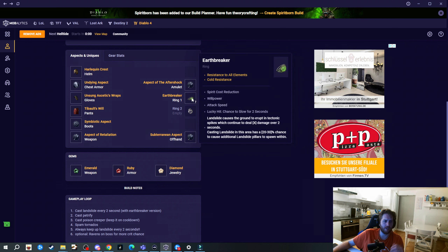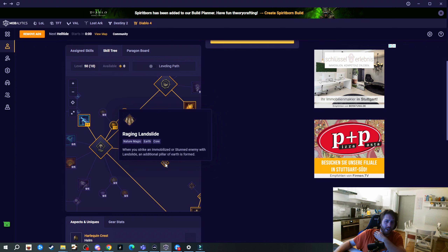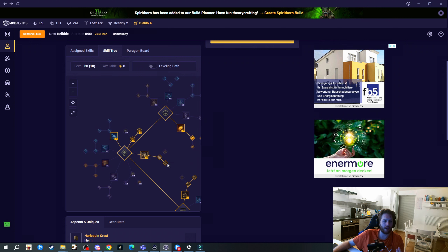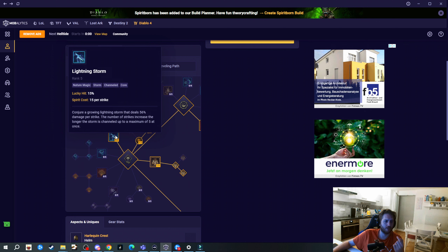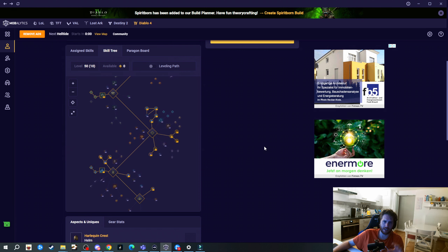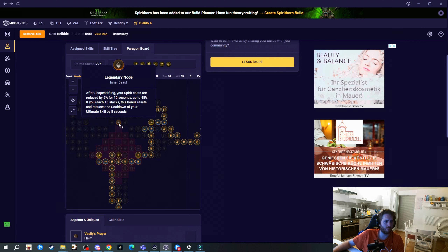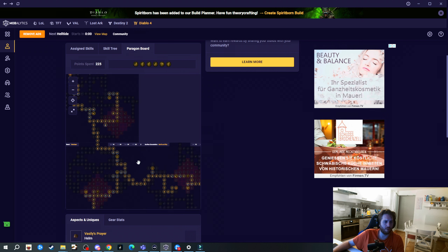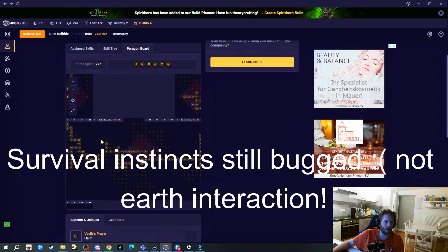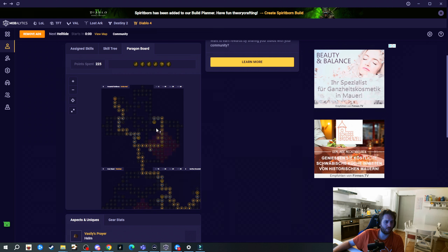So we're going with Vasili's and Insatiable Fury - you can get these really early in the game, even in World Tier 2 by killing Varshan, Grigoire, and the Beast in the Ice. At the moment I have Bjorn's Fangs but I'll update as soon as possible. You're going to get the Subterranean Aspect for your chest. For pants get Tibault's Will for more damage - we don't even need a resource cost reduction roll. For boots we'll get the Aspect of Metamorphosis for Unstoppable. For the power weapon we're going with a two-hand version with the Aspect of Aftershock. For amulet we'll get the Aspect of Retaliation which got buffed back to 40% - we're going to get huge amounts of core skill damage. Also get Earthbreaker ring - it got reworked with the new patch, giving more projectiles, a chance to cast Landslide twice, and earth attack speed, plus three ranks to Landslide.